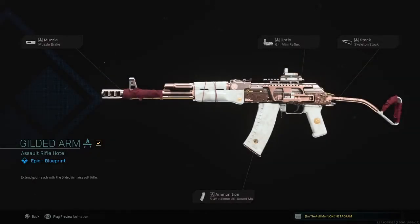First off they got a muzzle — the muzzle brake. For an optic they got the GI mini reflex. For a stock they got the skeleton stock. And for the ammunition — it's great because you all know we hate running out of ammo in the middle of a gunfight — it's the 5.45 by 39 millimeter 30 round mags. Guys, this thing is super sexy. I'm liking it. Extend your reach with the Gilded Arm assault rifle. Very nice. Let's go get in some gameplay with this bad boy.